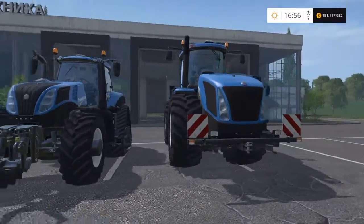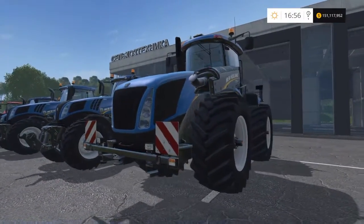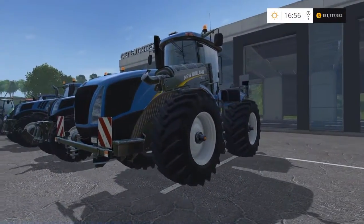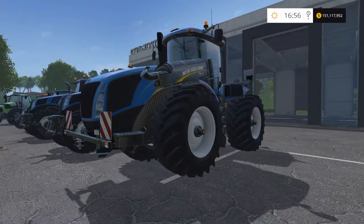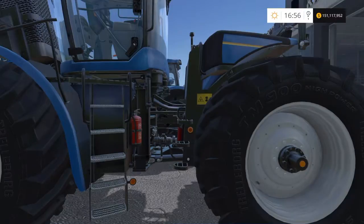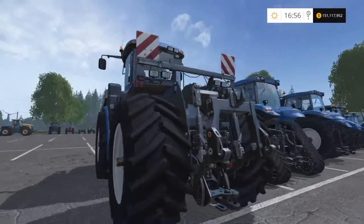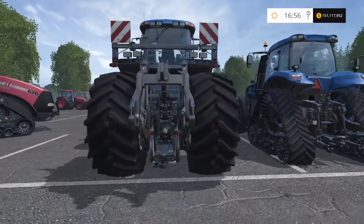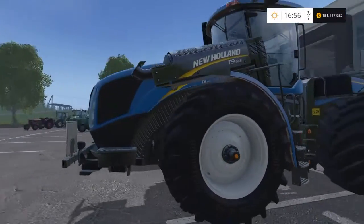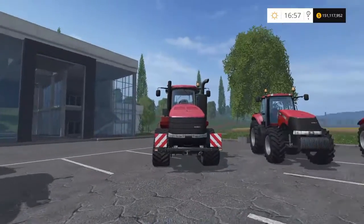Then the beast — the T9 565, 565 brake horsepower, £348,000 to buy, 26 mph top speed. Unlike modded PC versions where you can rent, because we can't rent on PS4, buying these tractors is a big investment. They're relatively limited because they won't hook up to everything and there's no front three-point linkage, but they're big and they'll pull all sorts.